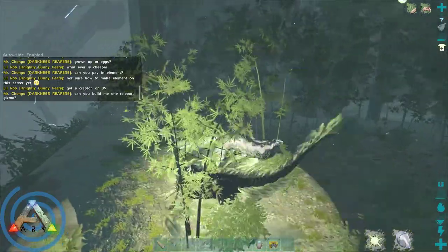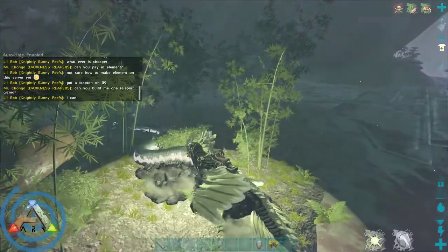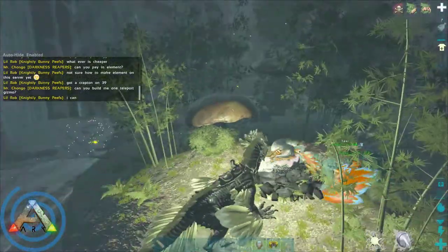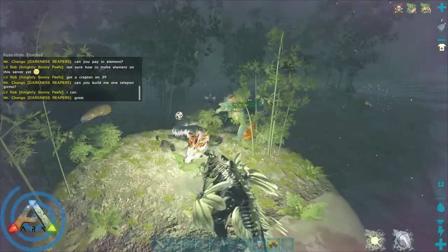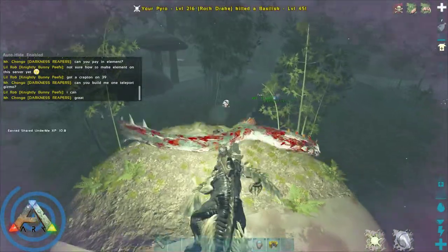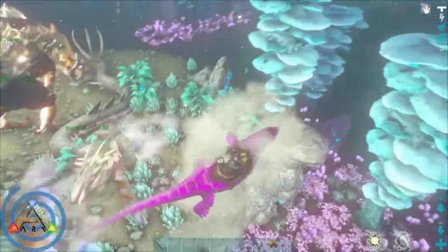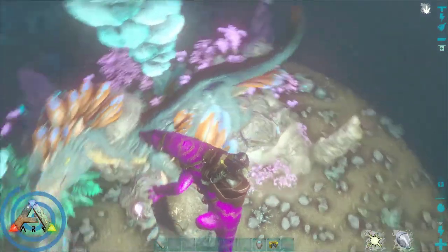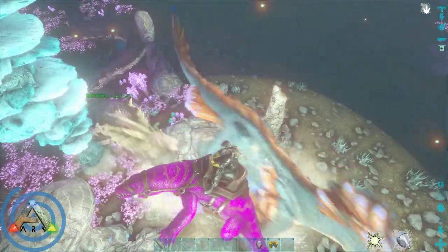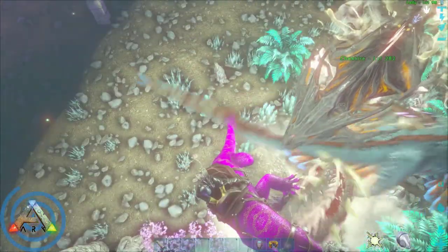When dropping eggs to feed them, you have to drop them from your own inventory. If dropped from a dino's inventory, they will eat it but it won't give them any tame progress - so you'll be wasting food. Also, it's totally normal for them to eat the first egg and then wait like 10 minutes before eating the second. Like any dino, they have to actually lose hunger before they will eat again.